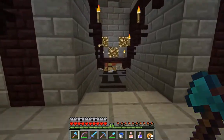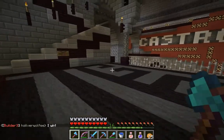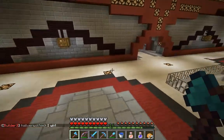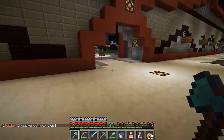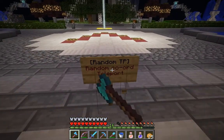The first thing you want to do is warp to spawn, or spawn at spawn, depending on what you were doing beforehand. Then come on down here, down the stairs of Destiny, and walk over to this sign which will randomly teleport you to a coordinate.